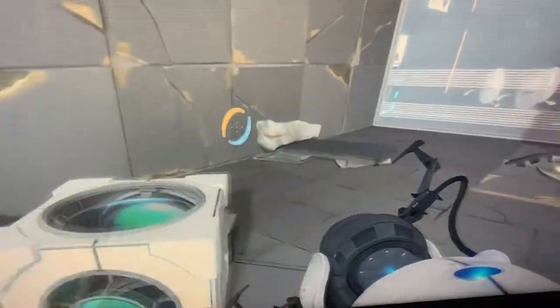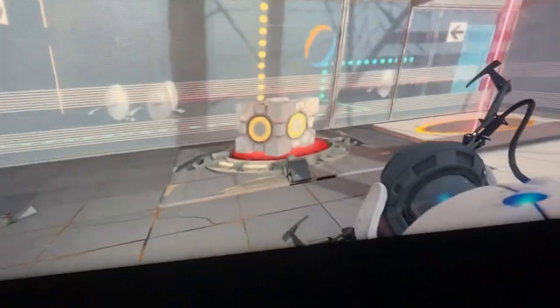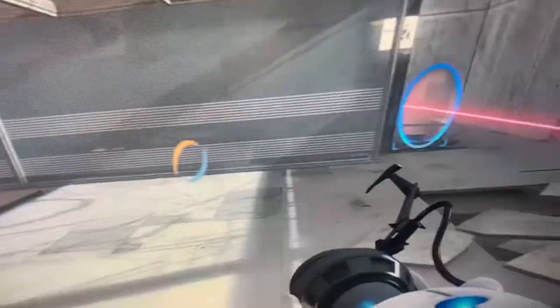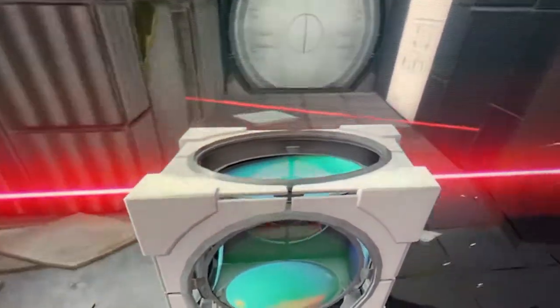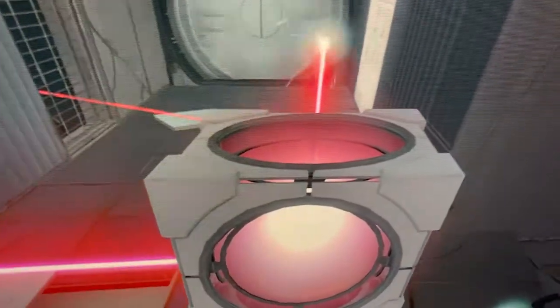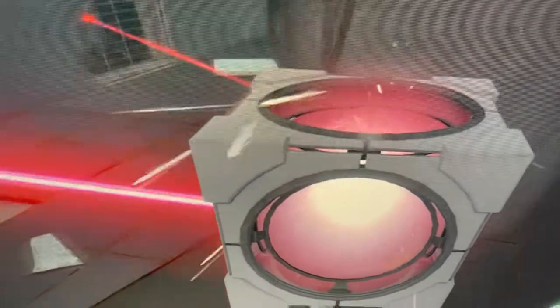You're going to want to line your portal up like this. Make sure you grab the cube from the second part of the level after you destroy all of the turrets right there. Then you'll tab this little laser cube, pick that up, and place it, and try to explode this turret right here.